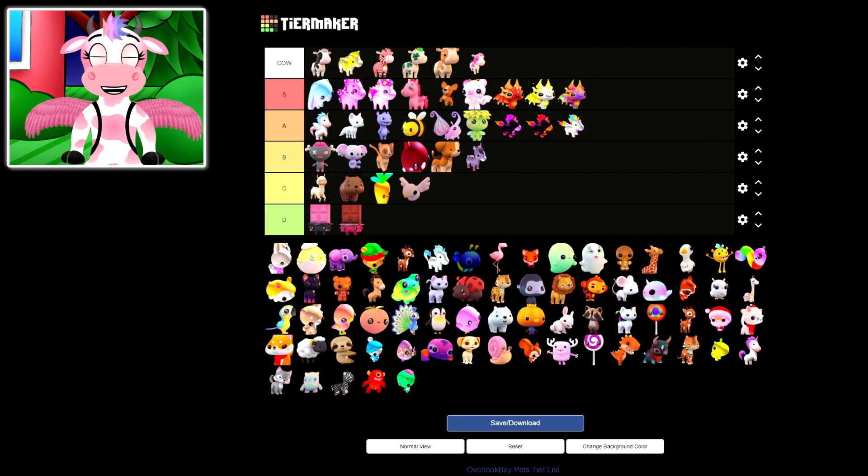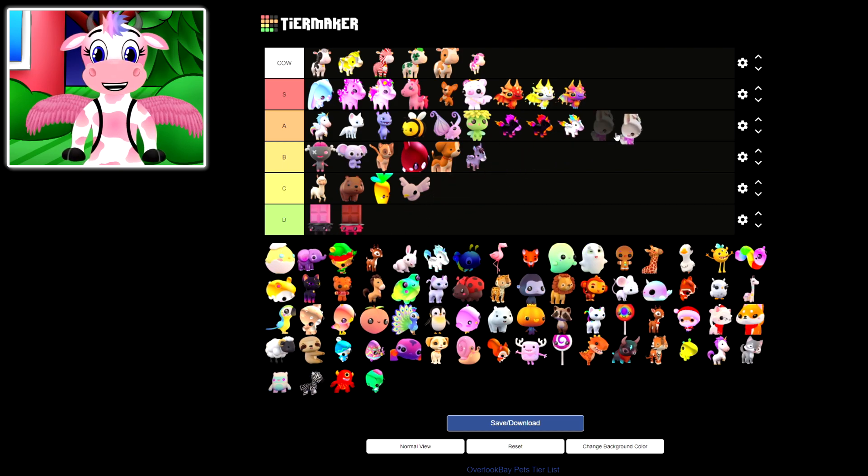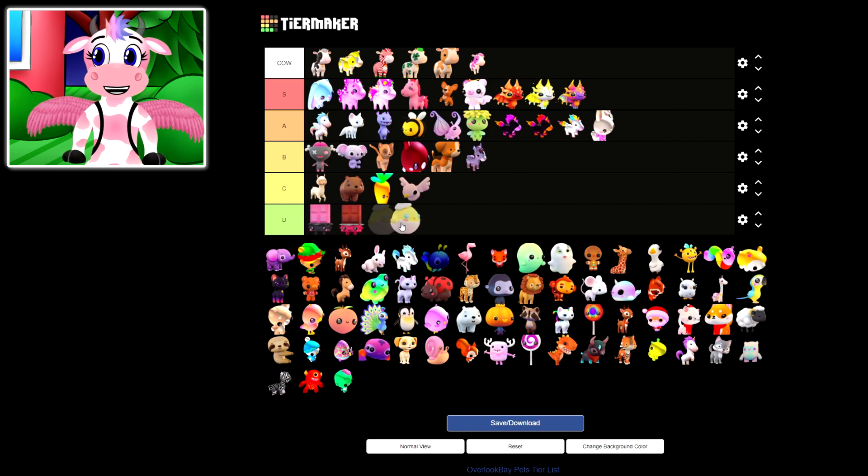Moving on to the Easter Bunny Pet — this one is actually so adorable, we're definitely ranking this one an A! Now moving on to the Easter Chick — this is actually one of the newer Wishing Well pets that recently got removed. This one's pretty cute, but it's definitely not my favorite Wishing Well pet. There's definitely cuter ones in the game, especially the Pan and Giraffe. I think this is mainly due to the eyes — it's like the only pet in the game that has a different color eye. The only others with a different color eye are the Kitty Corns, but I think the Kitty Corns pull it off way better. The eyes definitely make the pet not as cute, and it feels like something's missing — so it kind of fits in between C and D.